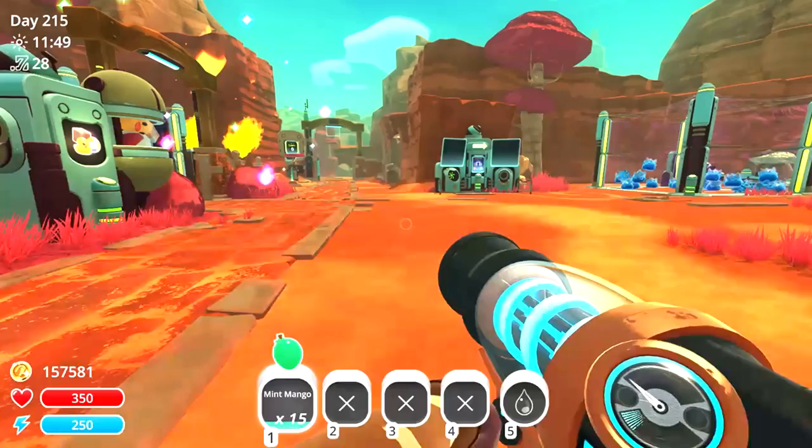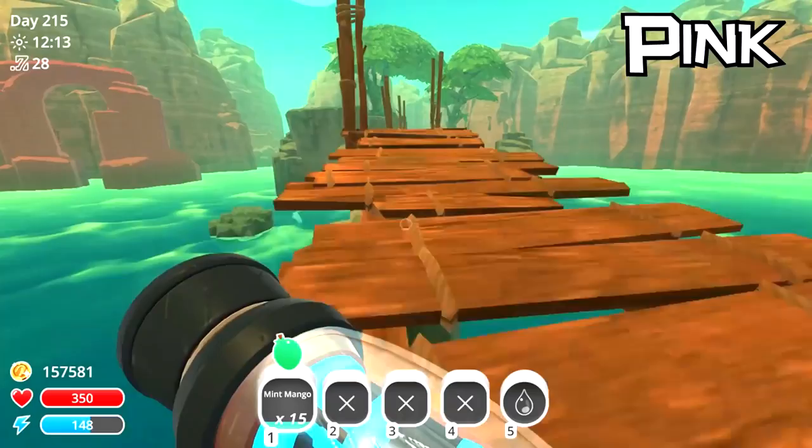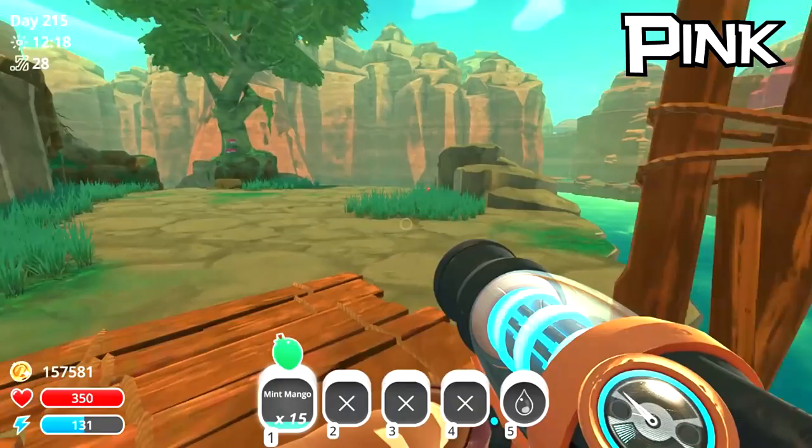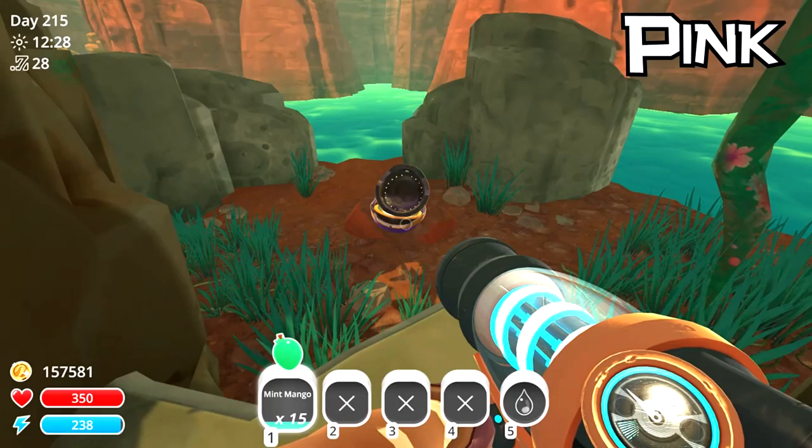So we're going to start from the very beginning. There's 20 in total, so I'm going to try and get through them as quickly as possible. First up, of course, the humble pink slime. This one is probably the easiest one to find. As soon as you exit out into the wild, there is this small island. If you just run to the back of this tree in the little hole there, there is the treasure pod for the pink slime.